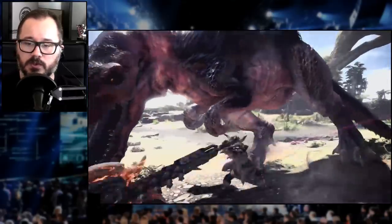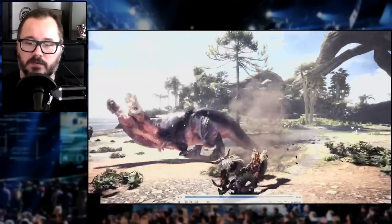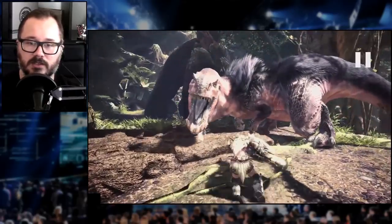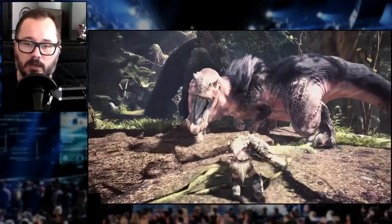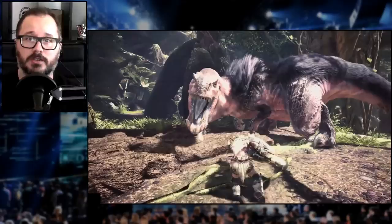The new special finisher from the wild swings is going to boost your flinching capabilities for a bit. It also kind of knocked him back. And here you're going to see a regular elemental discharge transform into a zero-sum discharge through the use of the clutch claw.